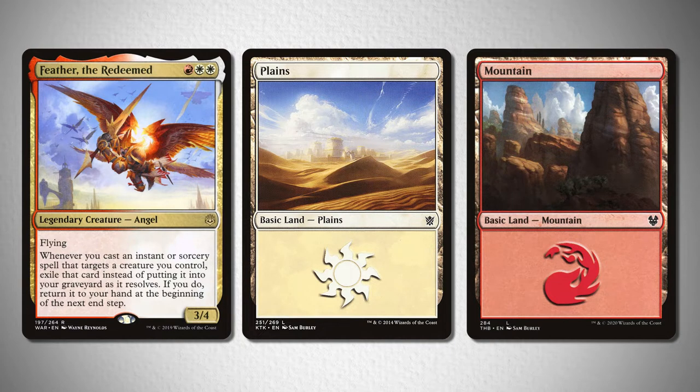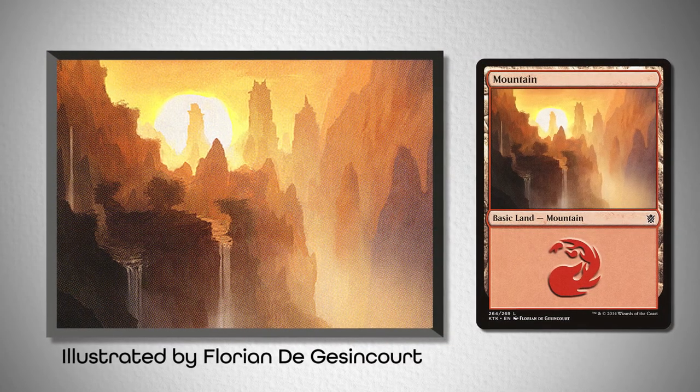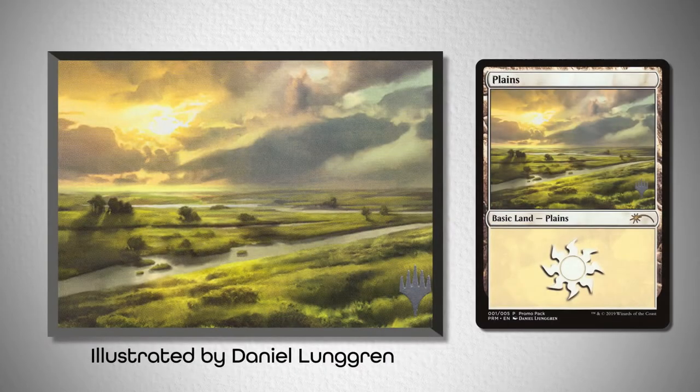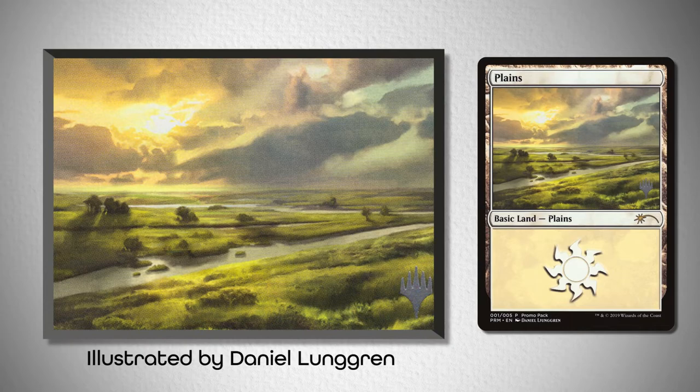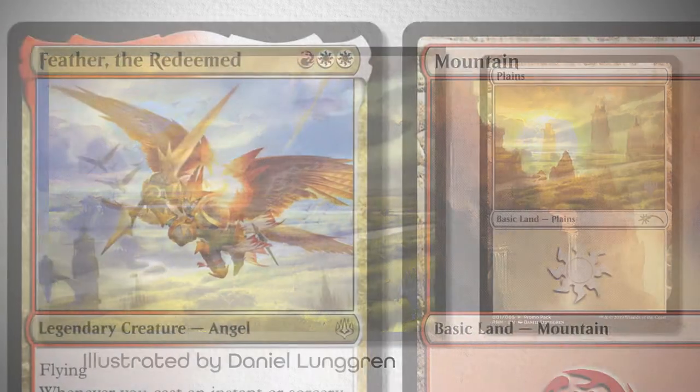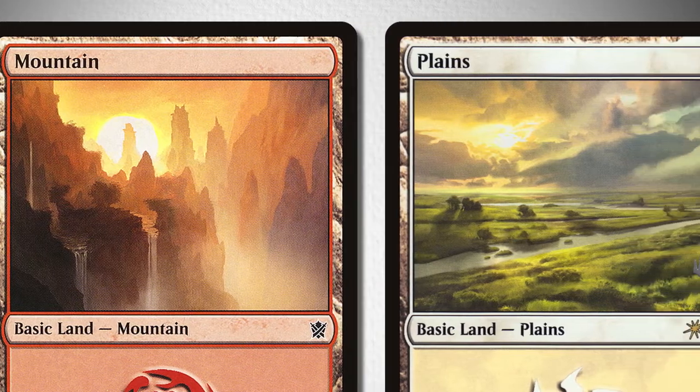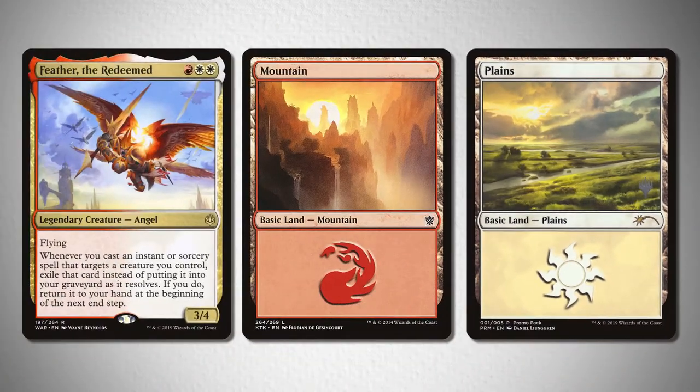For a second pairing, I wanted to focus less on the sky and more on the sunset and sunrise behind Feather. So take a look at this mountain from Khans of Tarkir, illustrated by Florian de Jesincourt, and this Plains from the 2020 promo packs, illustrated by Donald Lundgren. I am in love with this pairing because it continues the focus of the sun, and even though the Plains is comparatively much darker than the other basics and Feather's art, I think it's my favorite in this pairing.